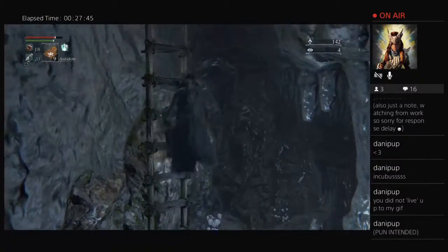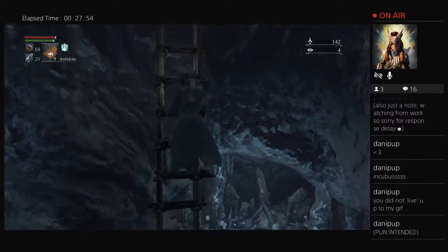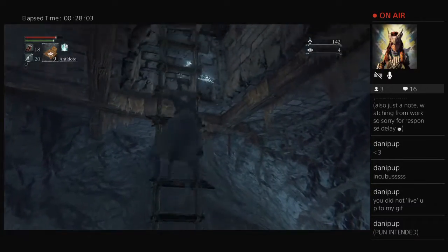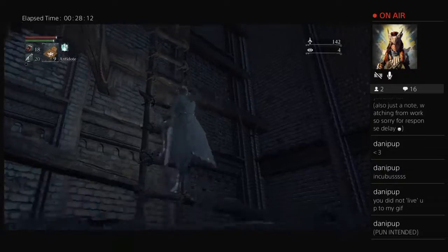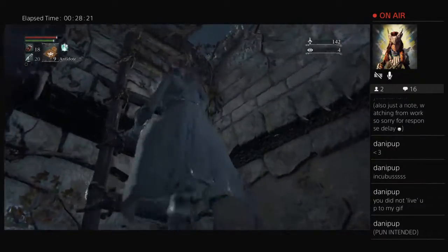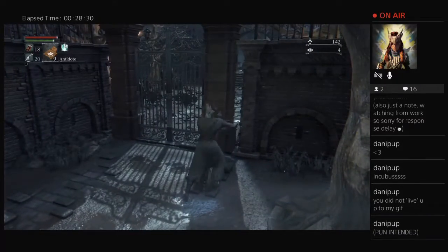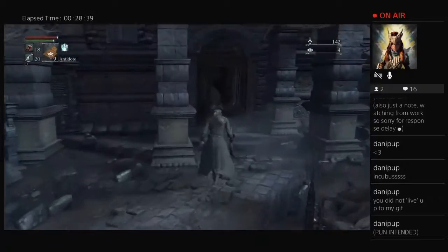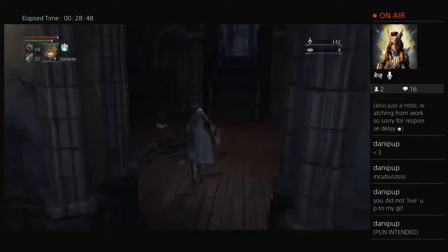We're going to climb this really tall ladder, and this is going to take me out to an area that we have been before. And some of you may recognize this — Yosefka's Clinic. This is the very beginning of the game. So that is a pretty interesting little shortcut.